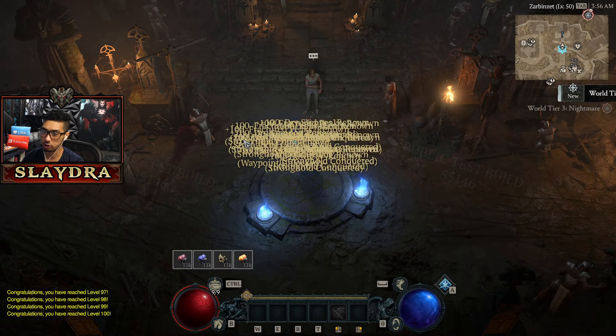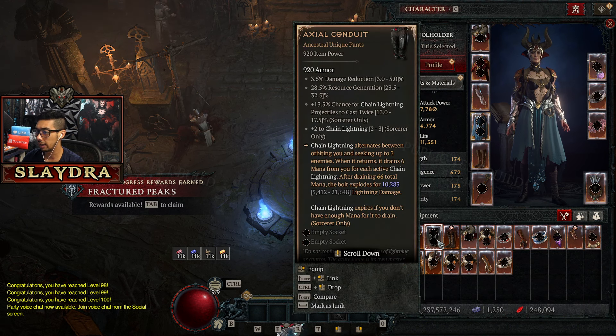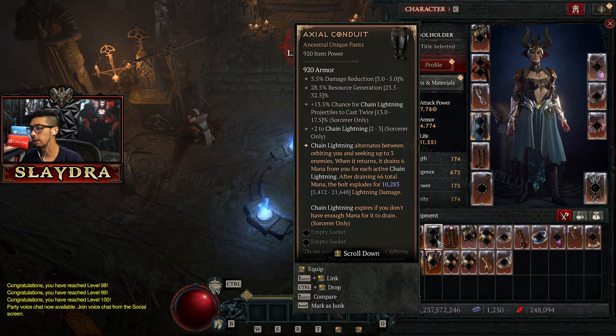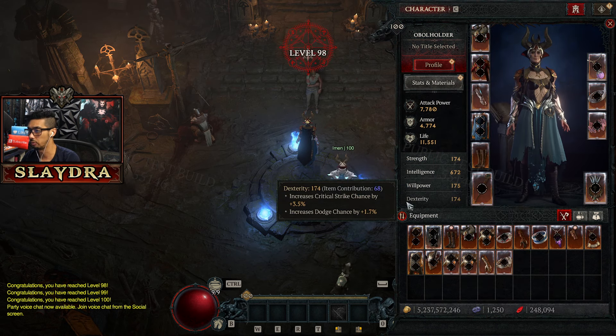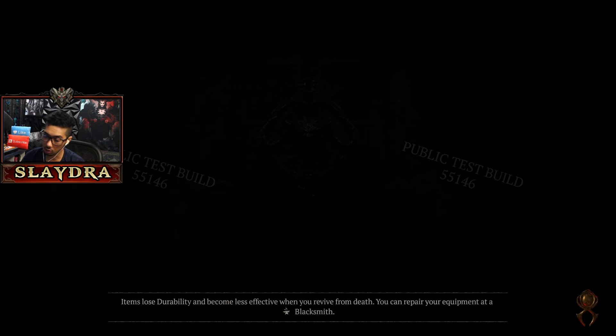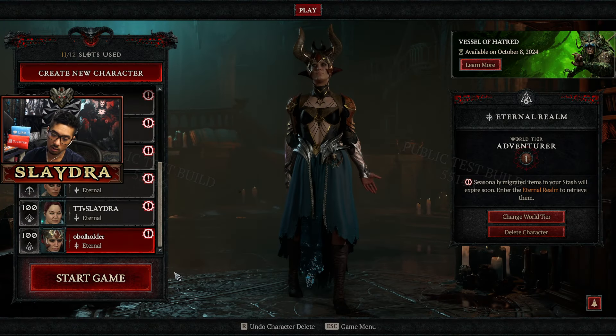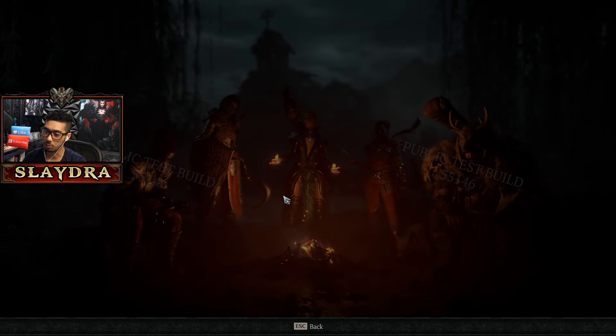You're going to see us constantly just click on the PTR boost and we're going to go back and forth. Now every single class will allow you to get one unique. It gives you basically the same thing every single time — the sorceress will get the conduit every single time — but you can look for greater affixes here. I'm only really doing this for obols right now, but I'm showing you guys how to do it. On the PTR, what you do is you just keep on making another character again and again. I'm just naming this one 'obol holder.'